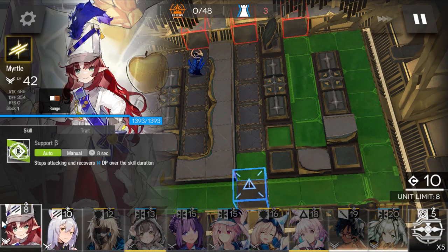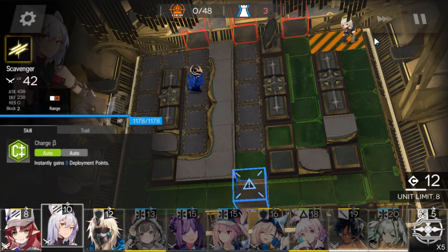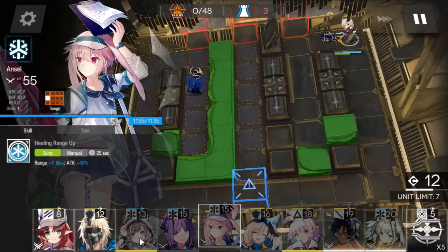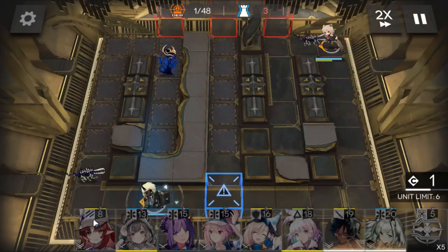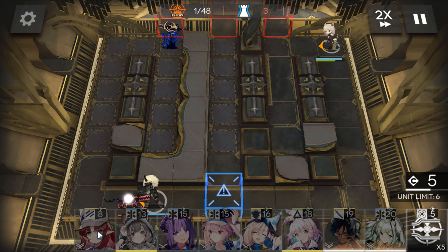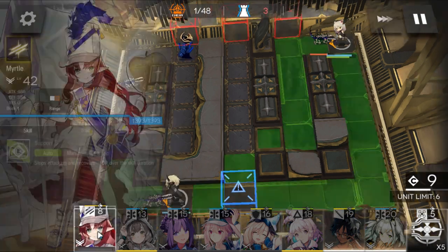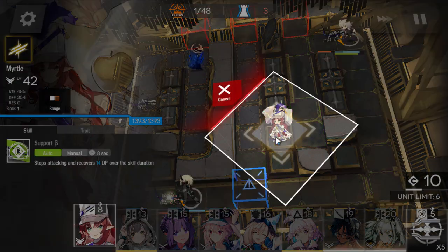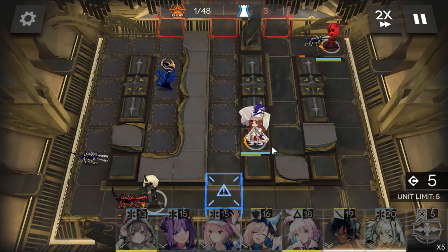All right. If your Myrtle is M3, you can deploy her at the beginning of the stage, but I don't think many of you have her M3, so just deploy the Vanguard first. Then deploy Noa Khorne to stall enemies and buy some time. Once you have enough DP, deploy Myrtle in an obvious position so you know when her skill is ready and can activate it.